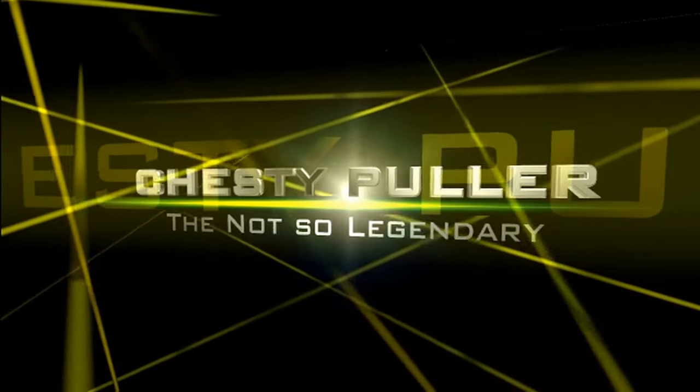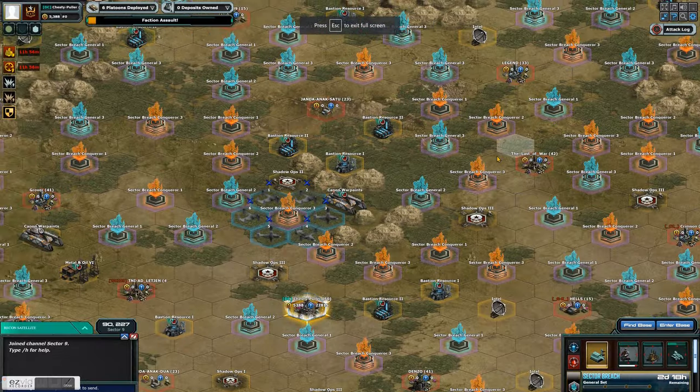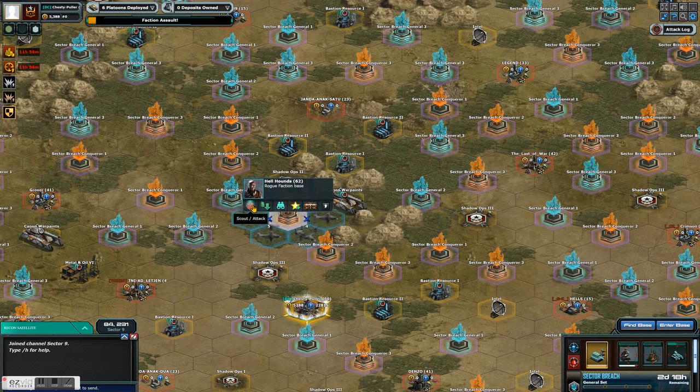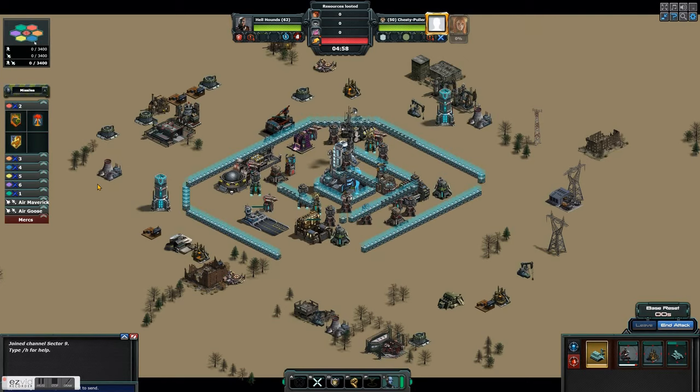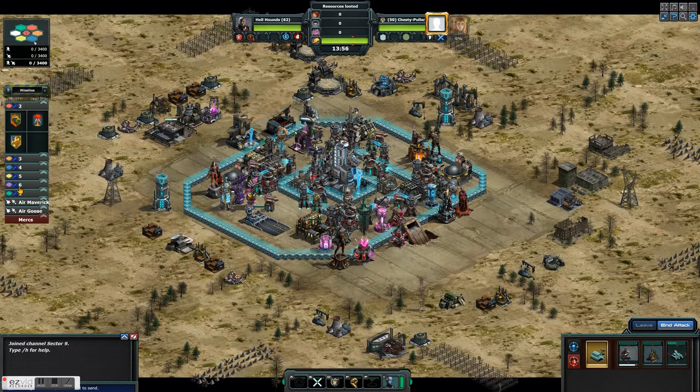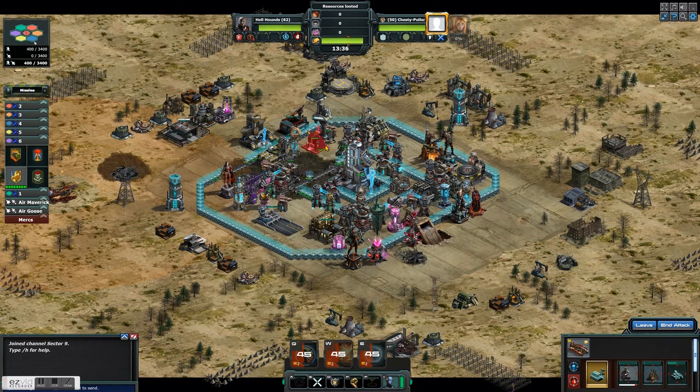We are in the Sector Breach event and it's a difficult one. I had to do this base over about a dozen times to figure out what to do. You have to come in at the angle that I'm coming in — there is no other angle that works, because you have to take out the backup bastion as soon as possible. Before you can take out the backup bastion, you've got to take out that bunker, otherwise that bunker will kill you.